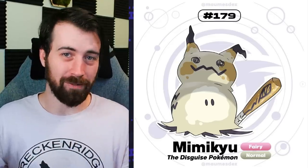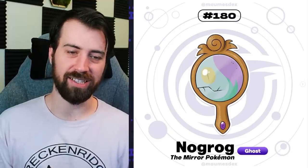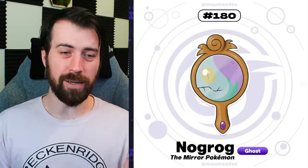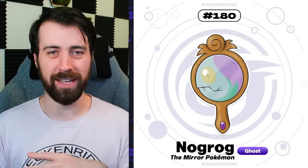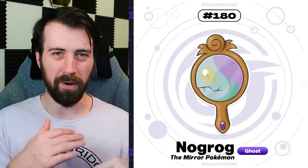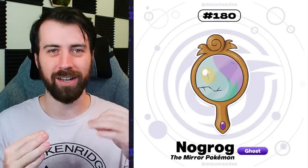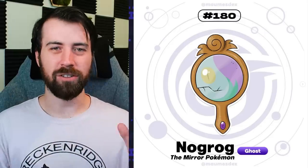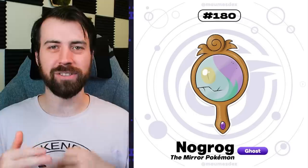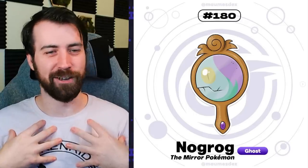Next up, we have Nagrog. Apparently it's Gorgon spelled backwards - and so it's like a Gorgon trapped in a mirror. This is conceptually different than the other two Gorgon Pokemon that he did, but there are two other Gorgon Pokemon, so this will make a third amongst his two regions. That name is actually really clever because it's a mirror of Gorgon. I used to do that with the player character in Pokemon games - I would do Nodnarb, which is my name backwards, because it was like me in a mirror universe of Pokemon.